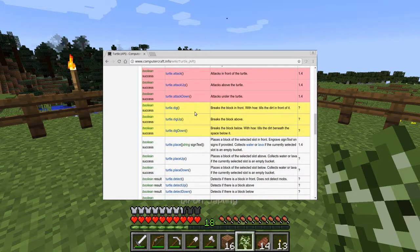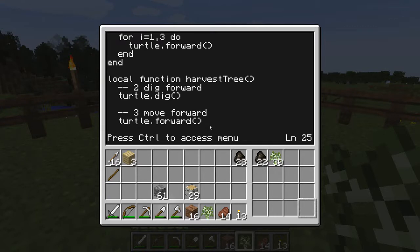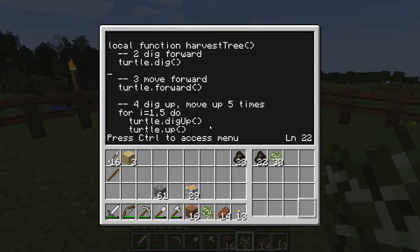The dig function returns a boolean to say whether it successfully dug something or failed to. So in the harvestTree function, when we try to dig the first block, we can create a variable and store the result of the dig attempt. If there is a tree, the turtle will successfully dig the block, so the dig function will return true. If there isn't a tree because the sapling hasn't grown yet, the dig function will return false. Either way, the turtle will still move forward after the dig attempt. There's no point harvesting a non-existent tree, so we can test that value to decide whether to try.